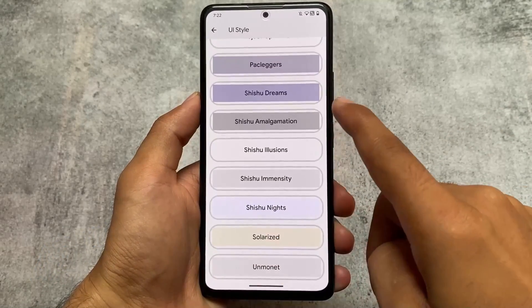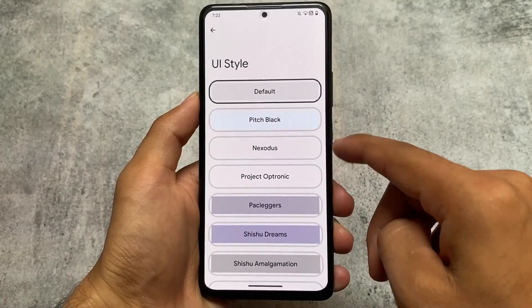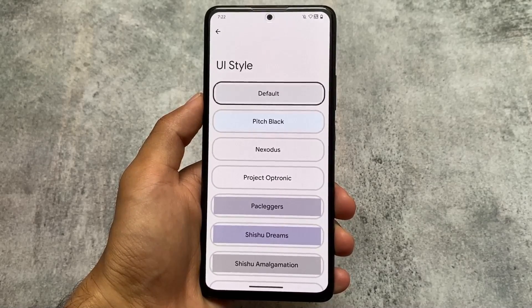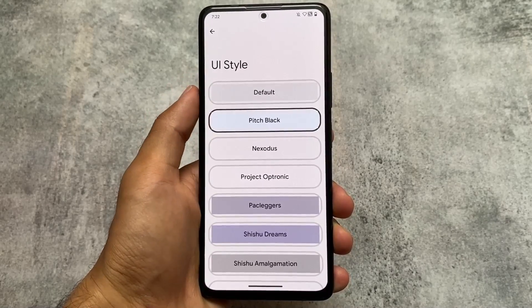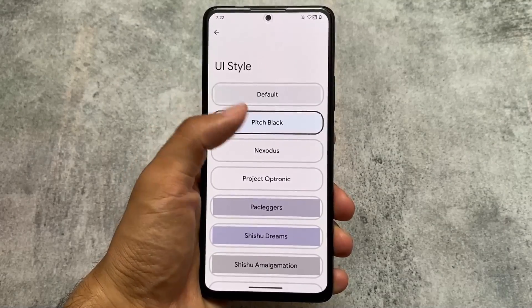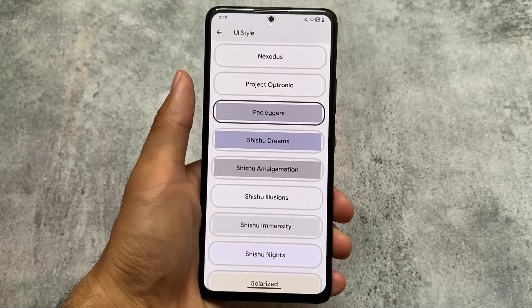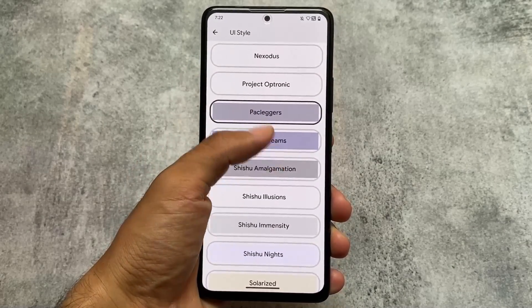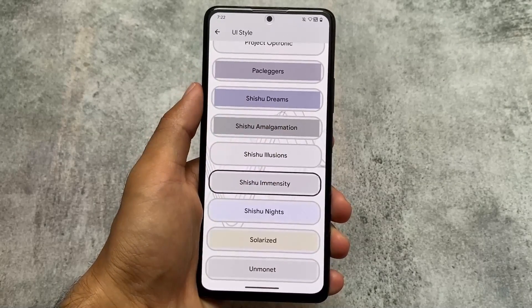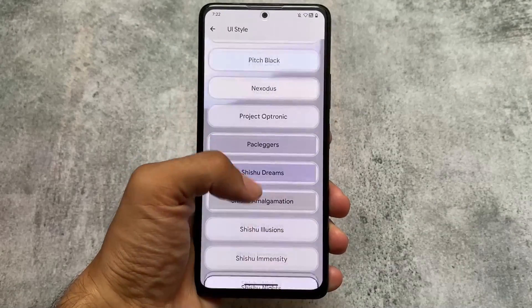In UI styles, a lot of styles are available on some custom ROMs. In this case you can see the Pitch Black theme is available — it's just been moved here from the dark theme section. If you enable it, it won't work unless you're using dark mode. Other theme options include Pack Leggers, Shishu Dreams, Shishu Illusions, and theming options originally from Bootleggers custom ROM, now present in many custom ROMs.